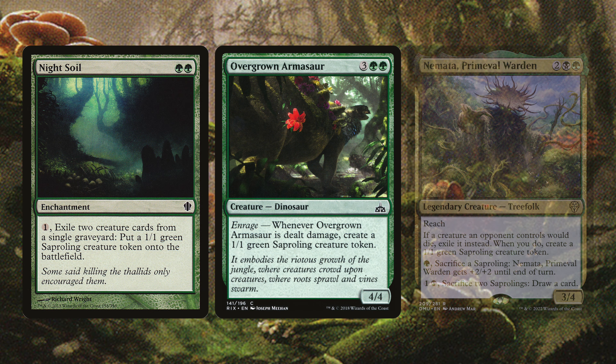Spontaneous Generation, Spore Mound, and Spore Sower Thalid are next. Spontaneous Generation puts a 1/1 green Saproling token into play for each card in your hand — making seven is not unheard of. Spore Mound is a Landfall trigger: whenever a land enters, create a 1/1 green Saproling. Spore Sower Thalid at the beginning of your upkeep puts a Spore counter on each Fungus you control, then removes three Spore counters from itself to create a 1/1 green Saproling — this greatly helps all the other cards that care about Spore counters.